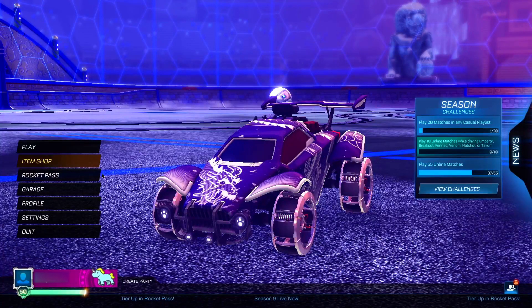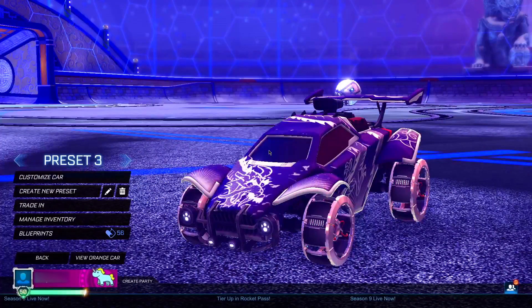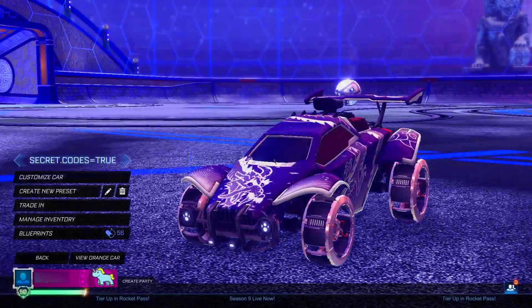For the very first step, head into your garage and create a new preset. Rename this preset to: secret.codes=true. So in full it should read: secret dot codes equals true. It's very easy and not too long to type out.